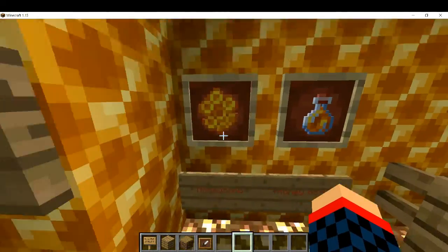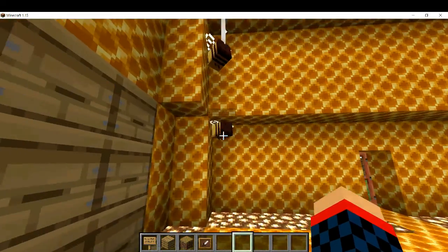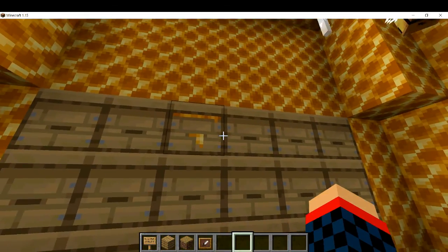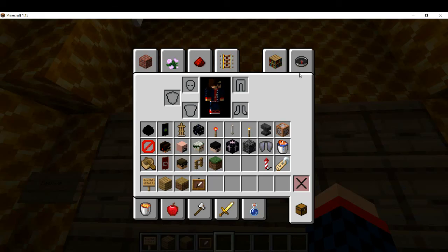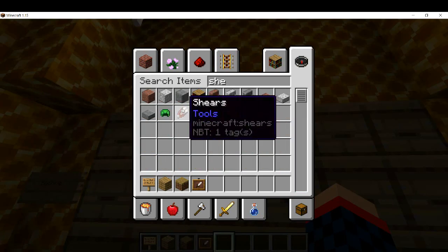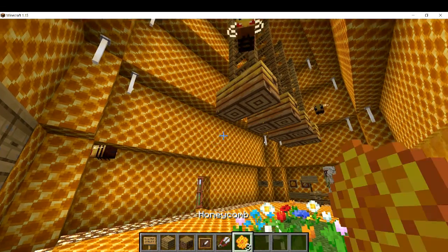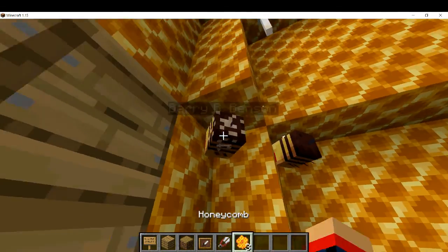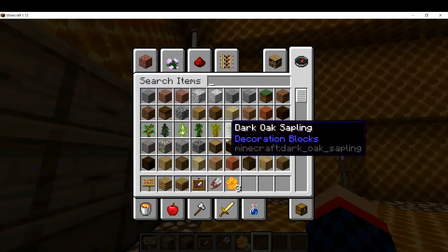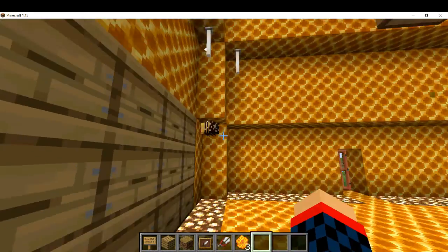Beehives are crafted using six planks and three honeycombs. They store bees in a more collective manner. Let me get a shear — they are mad! Sorry Barry B. Benson, that was his home. He doesn't believe in the beehive — he was actually scared of these things.